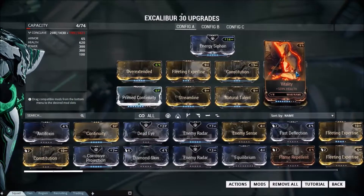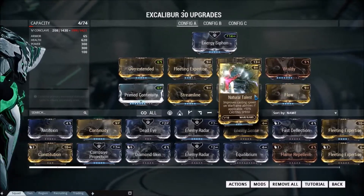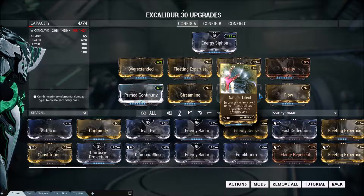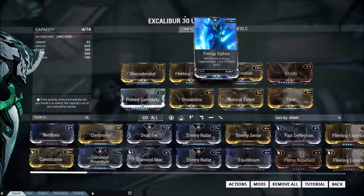Basically, you can blind enemies much longer and in a large radius so you can save yourself. And Natural Talent increases the cast speed for Radial Blind so you can cast it over and over again without waiting and getting damaged. So that's quite good.